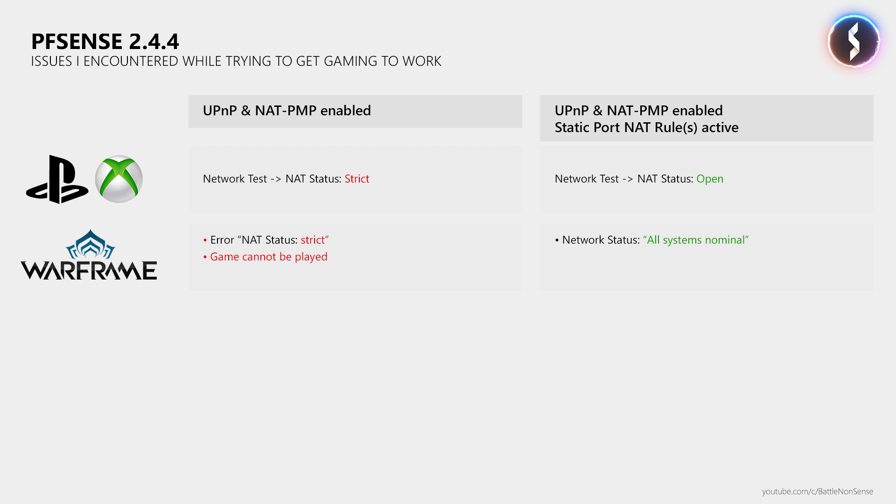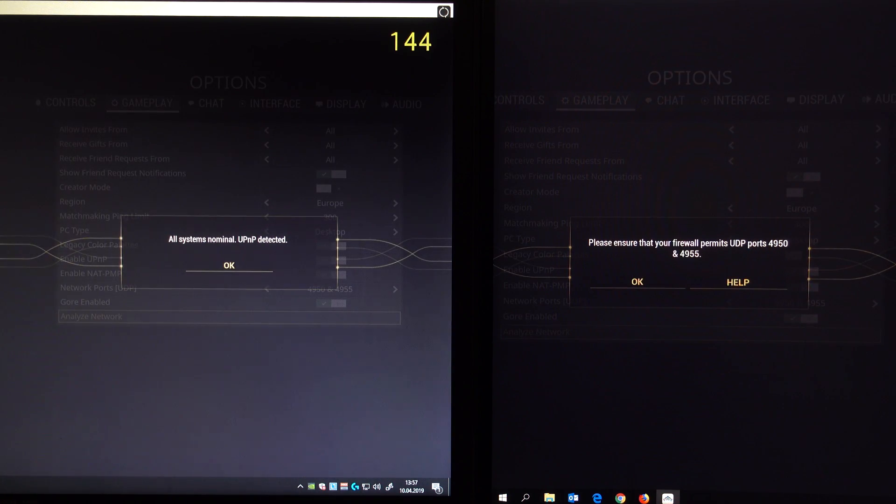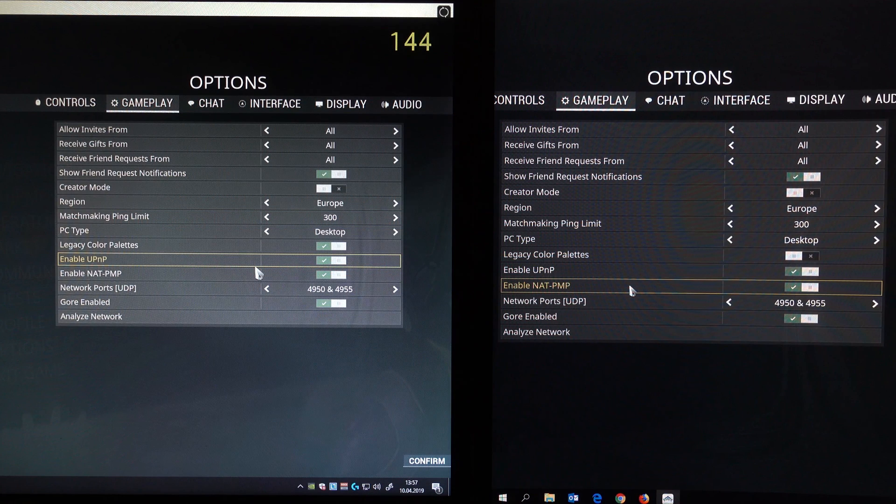At this point I thought I had fixed the issue, as I could now play games on console and on PC without any problems. That was until I launched Warframe on a second PC at the same time, because then the second player got an error message that ports are blocked. Which sort of makes sense as the static port NAT rule disabled the rewriting of the source port, but now I had 2 clients using the same ports. So Warframe worked, but only on one PC at a time — a second player could not play Warframe at all. And I am just using Warframe here as an example; it is not the only game that is affected by this.